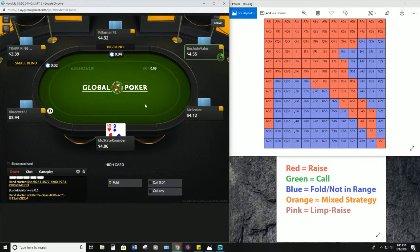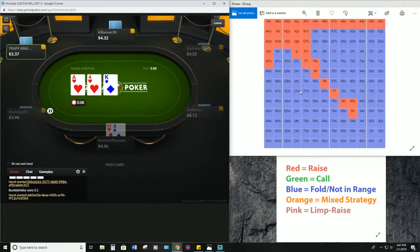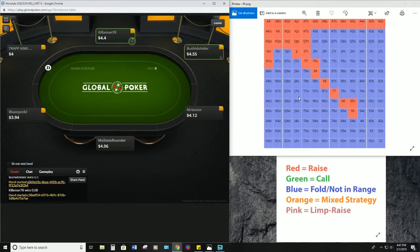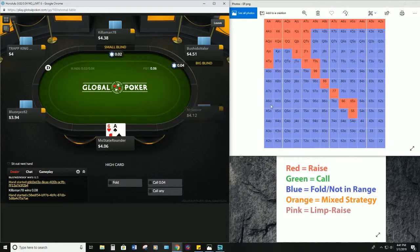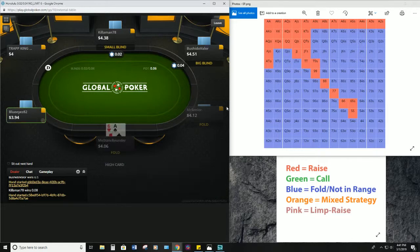Ten-nine — not going to be getting involved with ten-nine offsuit. Once again we're right on the very edge. Let's see what the early position range looks like — see how it gets tighter each street, which makes sense. You have more people to act behind you so you play a tighter range of hands. See A6 off — from other positions this would be an open but not here, so go ahead and toss it.